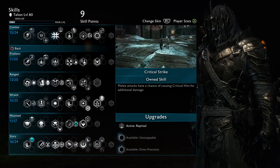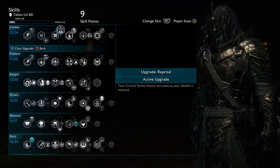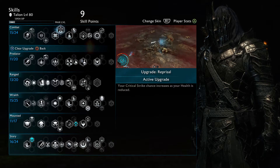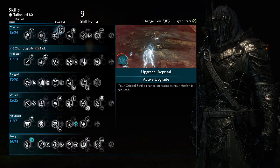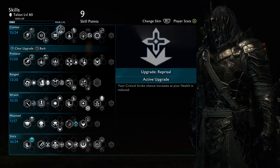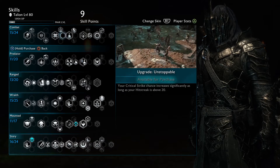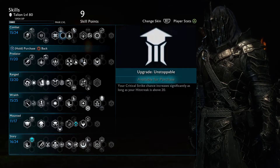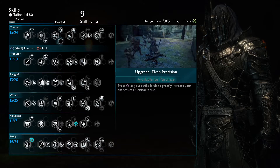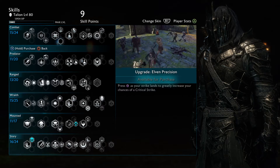Rain of Arrows replenishes one upshot, which is very useful if you're doing a ranged build. Mighty Reversal is also very nice if you want to maximize your might intake, but I mostly just flail around bashing every uruk to get to the first might meter. The Critical Strike upgrade is very good, but you should be really confident in your combat skills, which I am not. That's why I use Reprisal, which increases your critical strike chance the lower your health is. The Elven Precision one is for the patient players — I like to button-mash my attacks, so this one is definitely not for me.